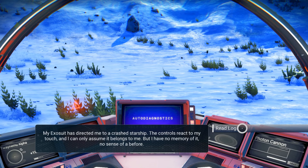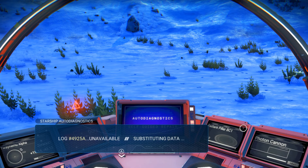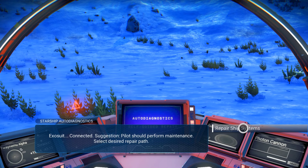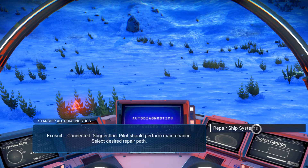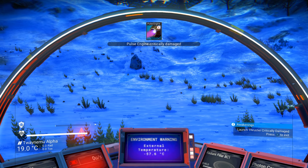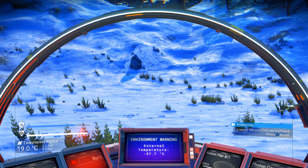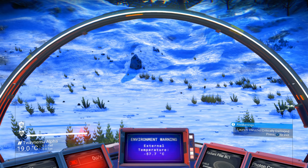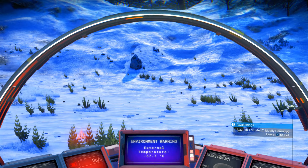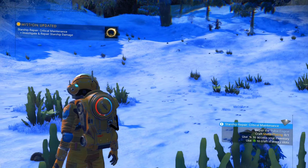We'll read the ship log. Exosuit connected — pilot should perform maintenance, select desired repair path. Maintenance sounds good — let's repair the ship systems. Pulse engine critically damaged. So we're going to have to go fix that. The nice thing about finding the ship is that being inside will slowly recharge your hazard protection. As you can see right now, our thermal protection is back at 100%. If we get out of the ship, it will again slowly start to go down due to the frigid temperatures.